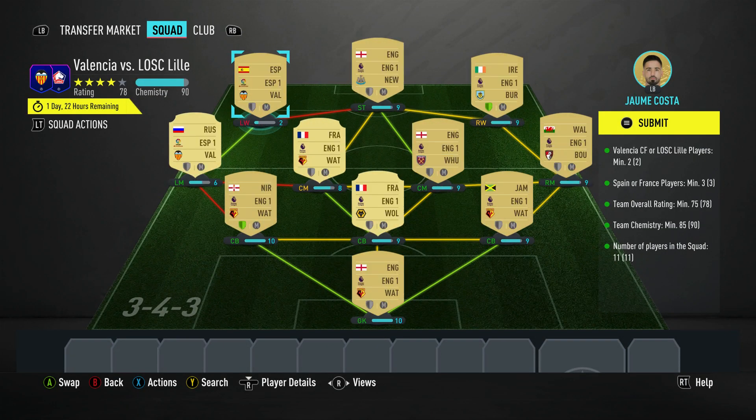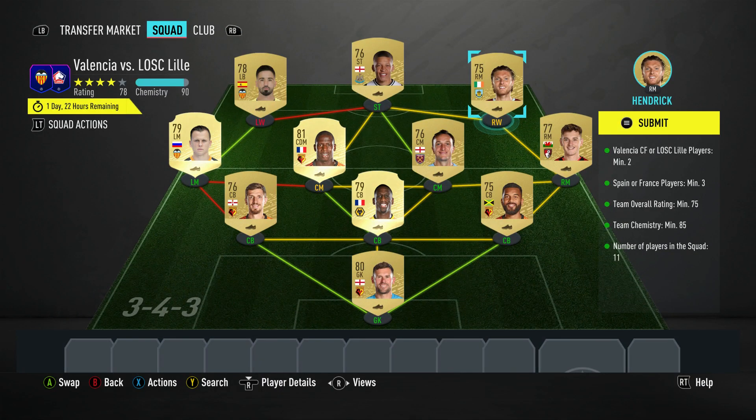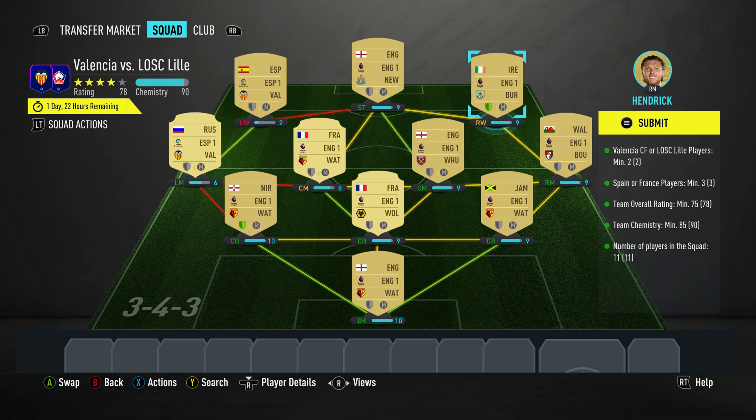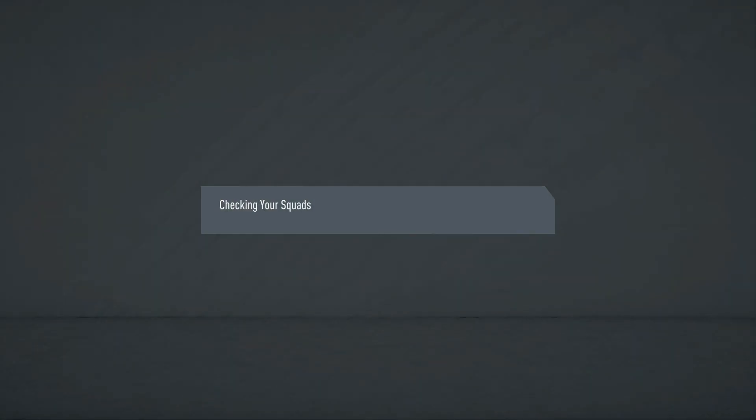As you can see we are five good on the chemistry points. We have got two shields lit up — the centre back on the right and the right winger, old Irish Hendrick. And it's 90 minus 288, so we're still good. Should be able to replicate it nice and easy.